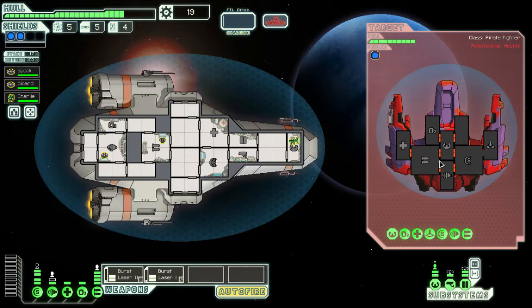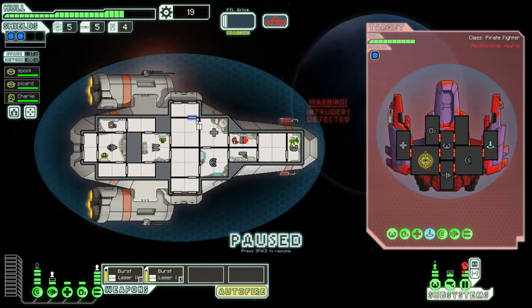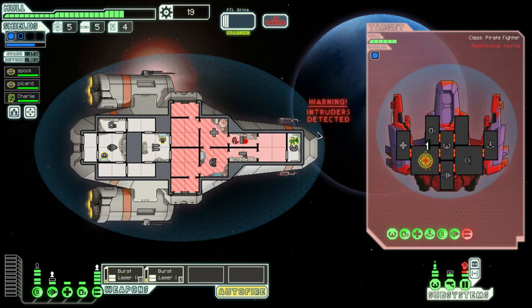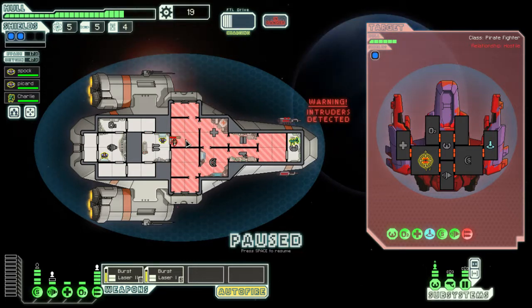These guys like to transport over, so we're going to pause and vent out the entire space — anywhere that guy could go we're going to vent. That way he's going to want to run and hide. Luckily we got level 2 doors. We'll pause again and get real sneaky.